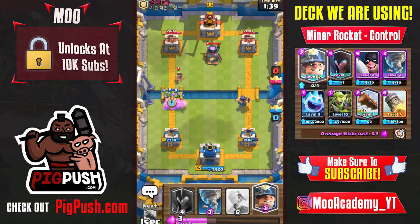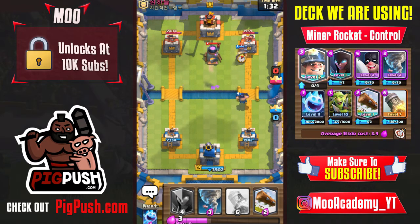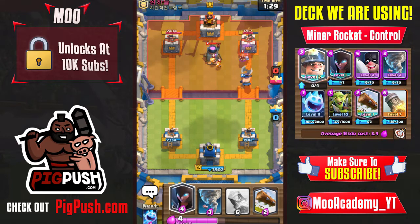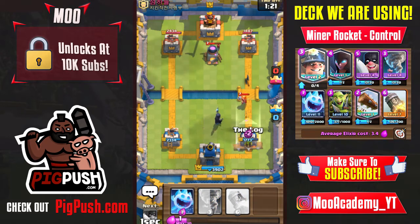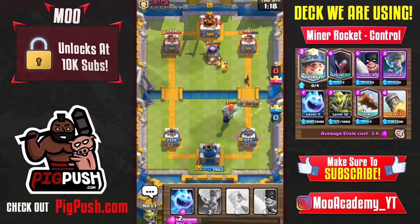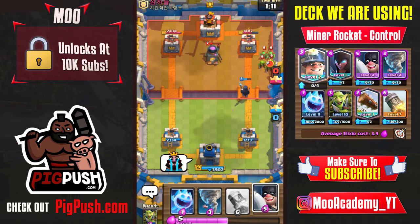I'll drop a miner for chip damage. This might be a hard defense to crack with that furnace. He tries the goblin barrel — not going to work, I log it back. I had my king's tower activated but didn't need to tornado that down. When you have king's tower activated and have tornado but no log, you can tornado goblin barrel goblins down so everything kills them.